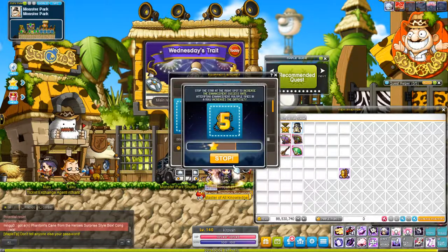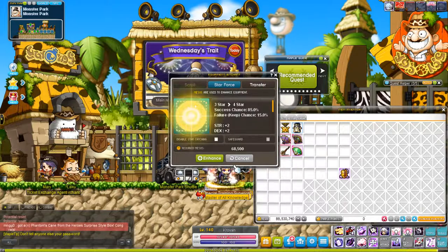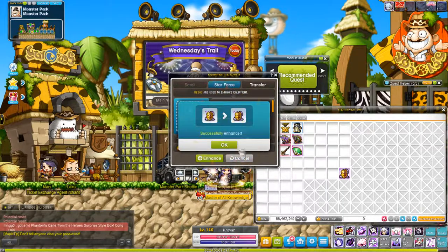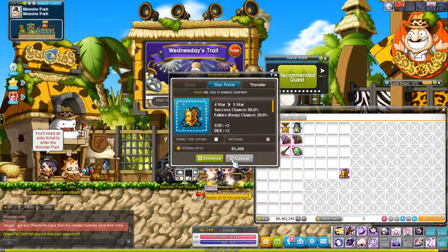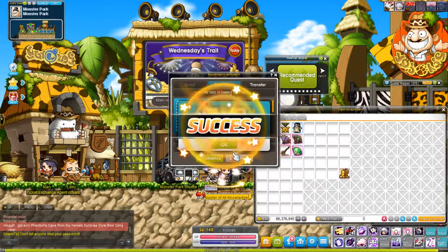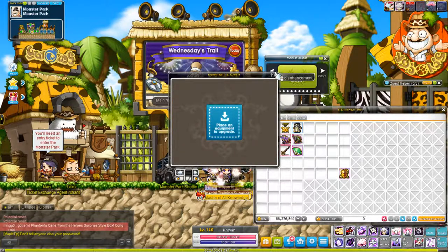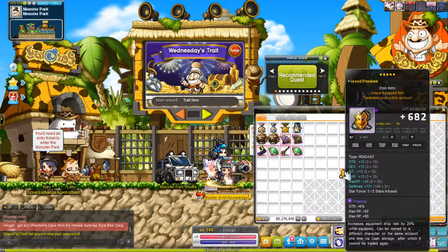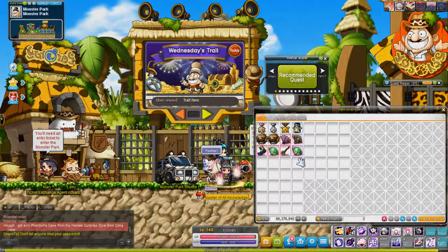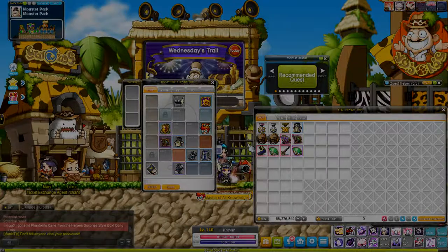The Greed Pendant increases equipment item drop rates by 20%. Any item that goes into your equip tab will have its drop rate increased by 20% according to the item description, and it's been tested — there is a notably increased equipment drop rate when wearing it.